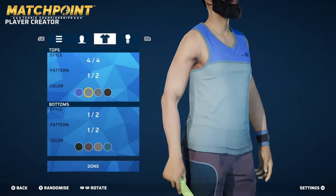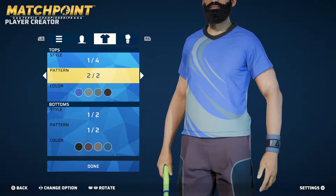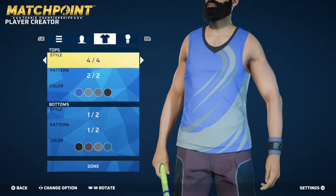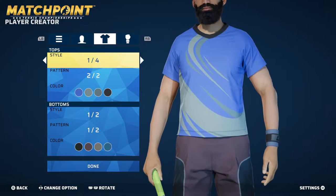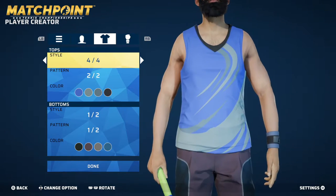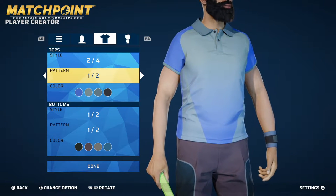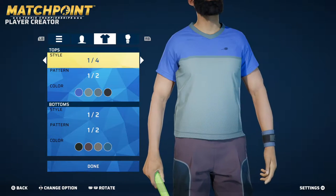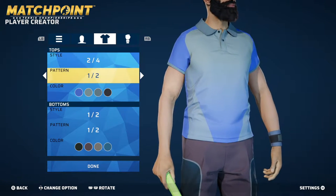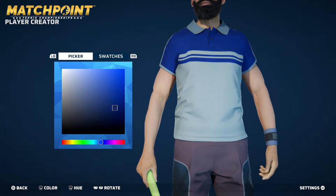So first you choose a top, then you choose a pattern. After you choose a pattern, you choose all the different colors for that top. Can I zoom out on my character? I feel like a polo would honestly be better. Tank top is chill — and I love wearing my tank tops — but this is a tennis game, right? The only thing is I'm not a big fan of the patterns for this. Let's go polo. Technically, if you make everything the same color, it won't really matter.